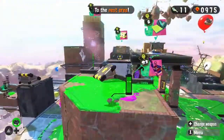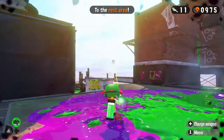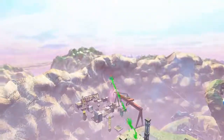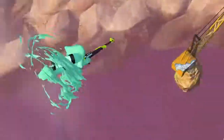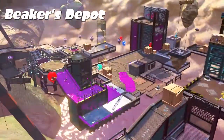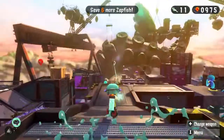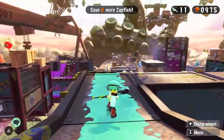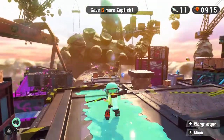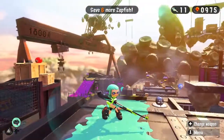Let's go ahead and see what world three looks like before we end things. This is Beaker's Depot, the area we're going to be spending some time in for the next few episodes. Next time we'll find the next two levels and probably get some new weapons. I'll also probably have an upgraded ink tank or upgraded fire rate for my splattershot when we next meet.